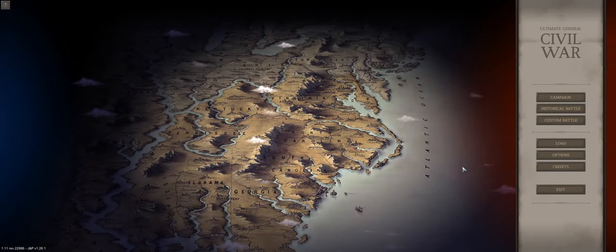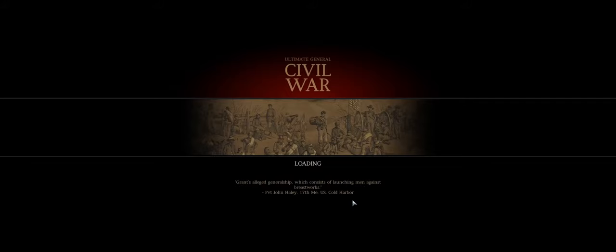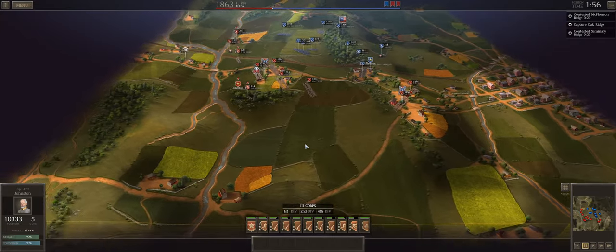What is up generals, we are back once again with Ultimate General Civil War and this is the JNP Rebalance mod version 1.26.1. We're playing the Confederate Major General playthrough. We are still fighting the first phase of the first day of the Battle of Gettysburg, and we're going to try and keep these relatively short snippets continuing on.